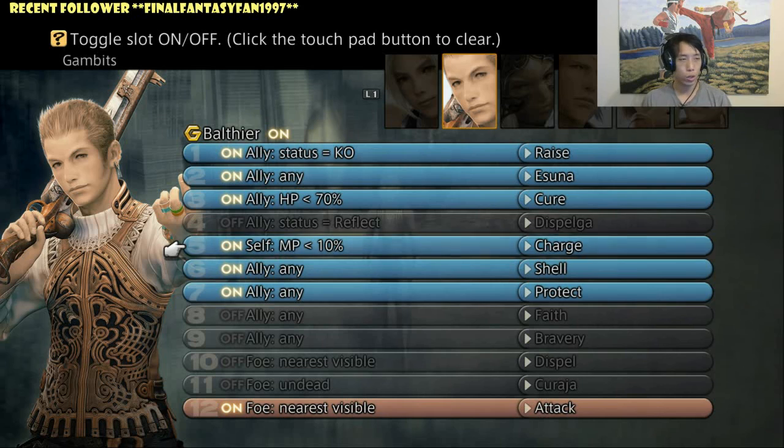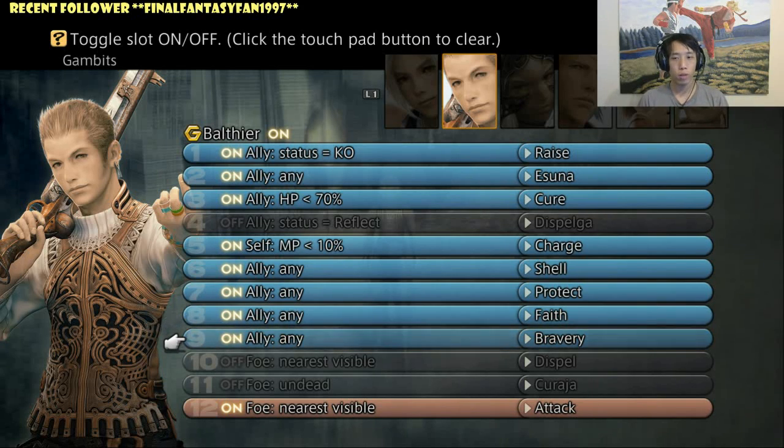Halfway through the game you should also get access to Charge, so I recommend getting it set up and starting to buff your characters because it's going to get harder from there. You can technically survive on the first three gambit choices throughout the whole main game, but when you want to do the optional content you'll need to start relying on these abilities. When you get to the late game you should get access to Faith and Bravery — these are very good buffing skills for your mages and attackers respectively, and they're very powerful.